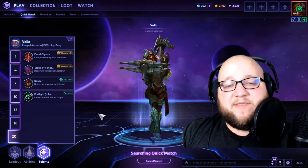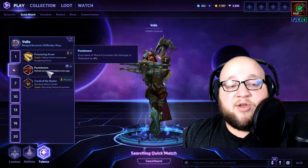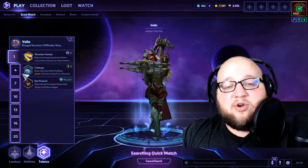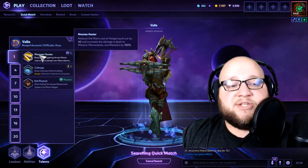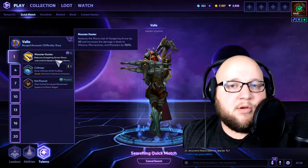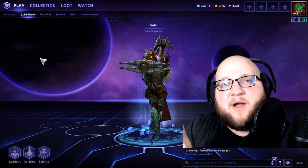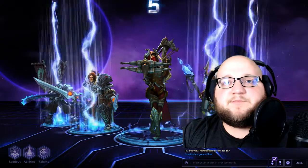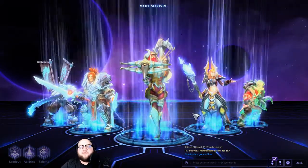At level 20, I really like Far Flight Quiver — that extra range keeps you far enough away, especially against double-tank compositions. Rancor is also great and increases your attack speed with Hatred stacks, meaning you're churning out even more damage. But especially in quick match where I might not have the most organized team, I like Far Flight Quiver. The Q build adds burst to complement her already-great auto attacks.